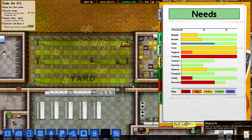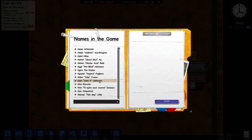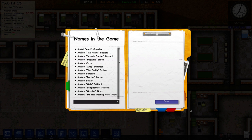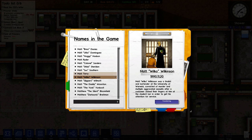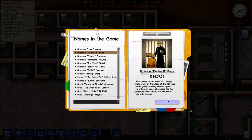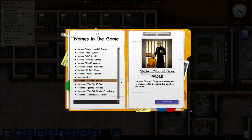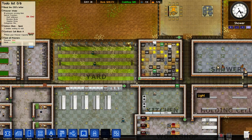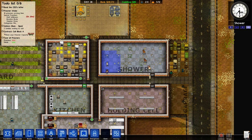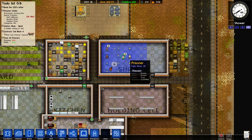We have an hour. Should we get some custom-made prisoners in here? Let's randomly scroll. We'll get this guy, and this guy. So that's three guys. One of them is a murderer, so hopefully he's not high-risk, actually.